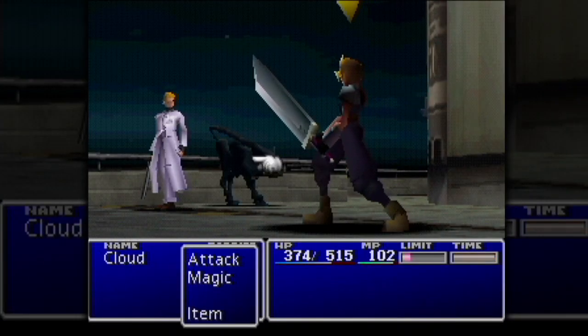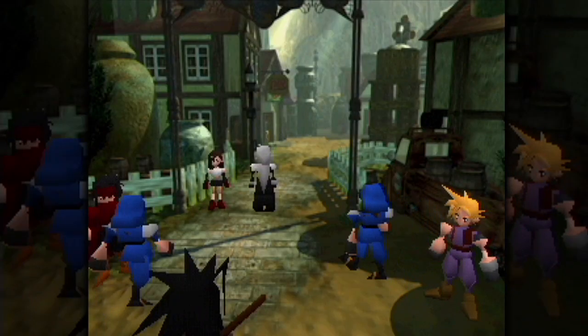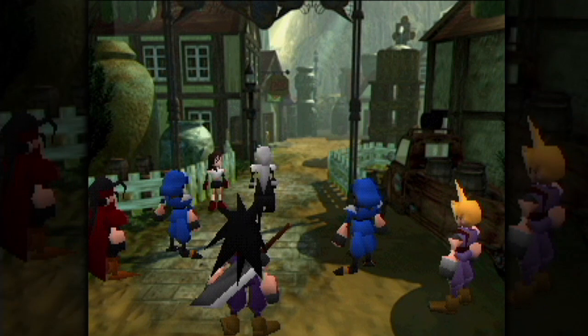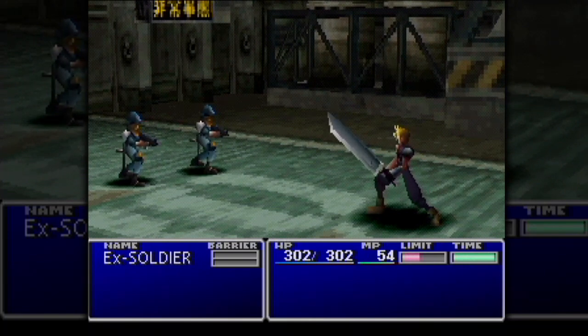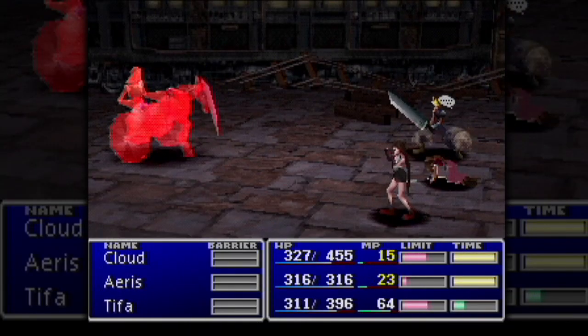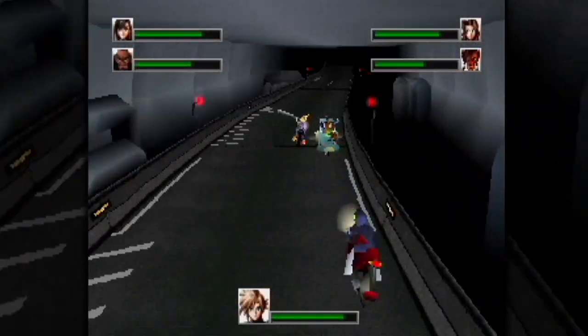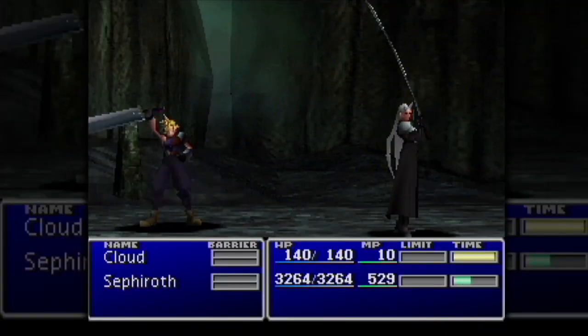It's near impossible to think of Cloud Strife and not picture him holding the iconic Buster Sword. But the sword's origins trace back even further to a man killed by Zack Fair, who was then entrusted with the blade as a symbol of honor. When Zack was eventually gunned down, he passed the sword and its legacy to Cloud. Even though it's not the strongest sword in Final Fantasy VII, it's undoubtedly the most personal weapon. It's a symbol of hope and dreams, and one of the few blades any Final Fantasy fan can name on sight.